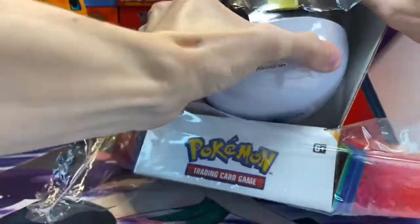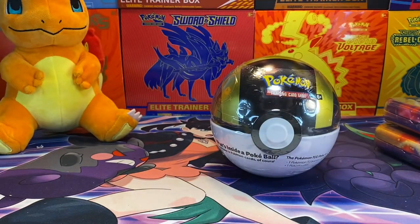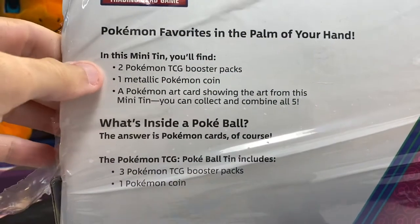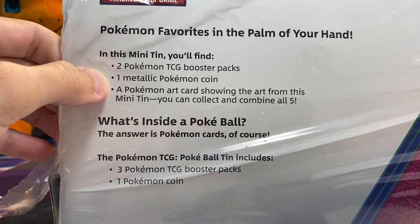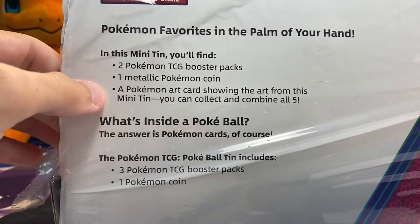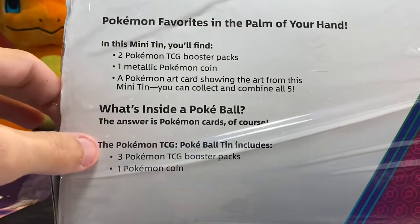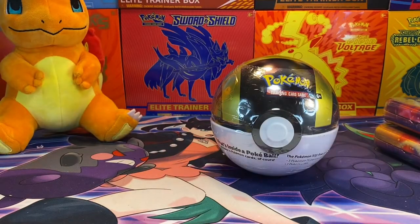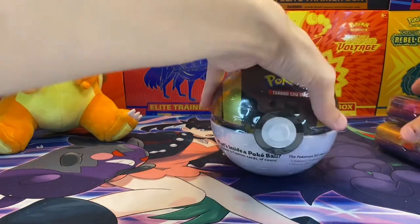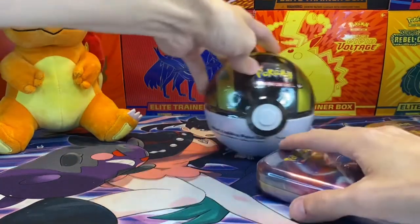See if I get anything good. I've opened up a couple of the Mini Tins before. In these you're going to get two booster packs per Mini Tin and a coin card, or a coin, and then the little art that shows once you have all five of them. And then the ball has a coin and three packs. So let's go with the Mew first and then we'll work our way back.